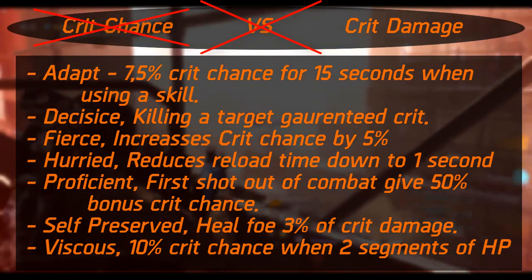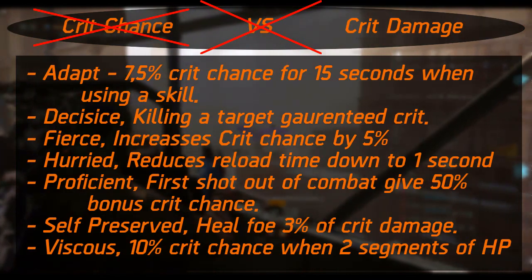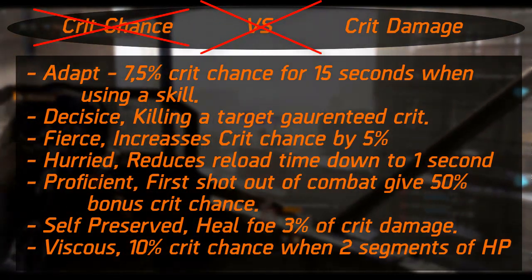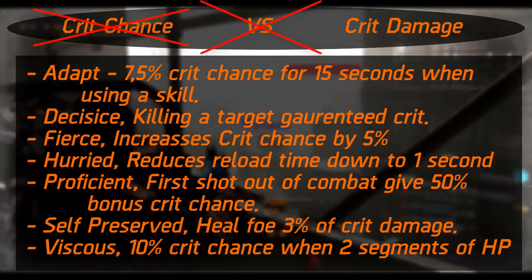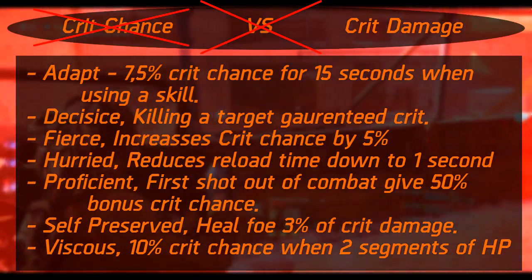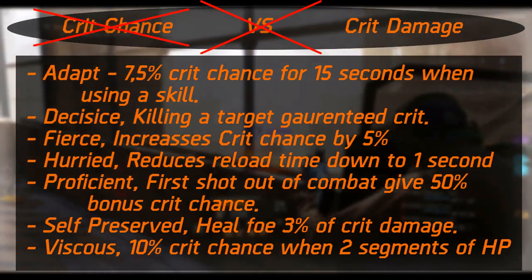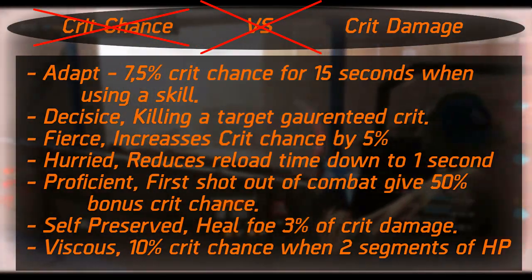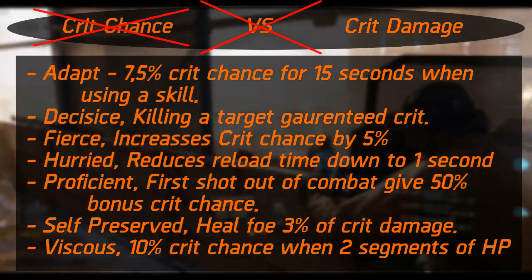Vicious increases crit chance by 10% when you have more than 2 segments of health. Trained decreases the signature skill cooldown by 0.1% every time you crit — which is not great at all. Also worth mentioning: crit damage is more effective when you have a higher base damage. If you combine this with headshot damage as well, you can increase the multipliers drastically. Your damage output increases so much when you combine these that it's not worth tunnel visioning too much on just crit damage and chance.